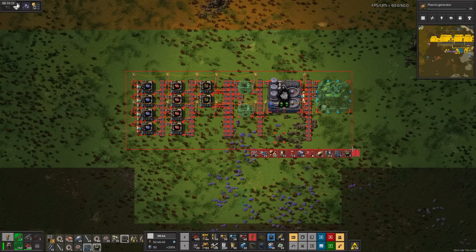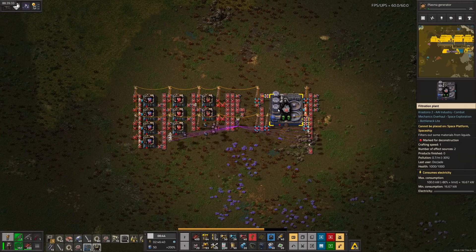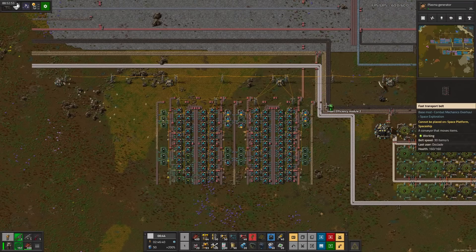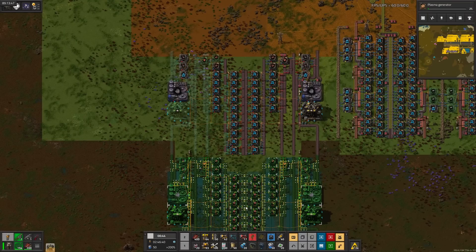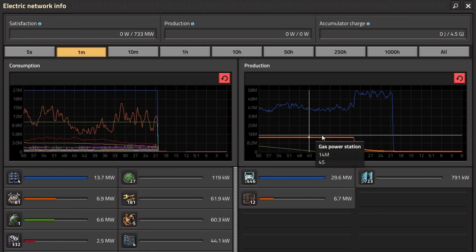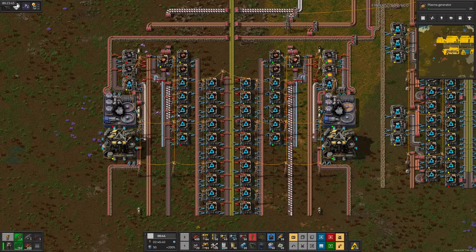I was going to make blue circuits from scratch, but it ended up getting pretty ugly, so I split up the circuits into their own productions. First up is green circuits, which get efficiency modules instead of productivity modules since they're so cheap. Then red circuits, which ends up being pretty large. But as usual, Murphy's law holds true and we run out of power. A few more gas generators should be enough for now. After plugging in the plastic, that's red circuits.